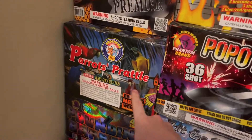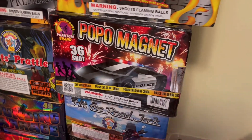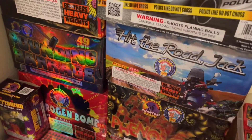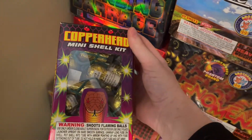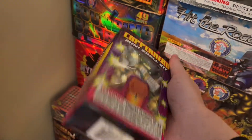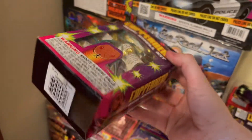Over here we got Parrot's Prattle 36-shot, Popo Magnet — a really good piece — 36-shot. Pounding Barrage 49-shot. Hit the Road Jack, that's also a 49-shot. Then you got these Copper Mini Shell Kit — I already did a demo on my channel with these, they're not bad, some of them work, some of them don't. I got a whole box of these, like 20 in here.